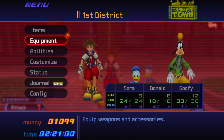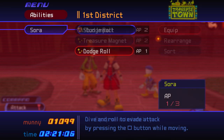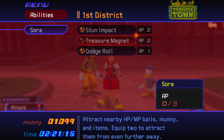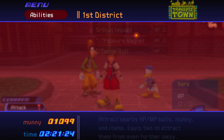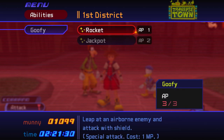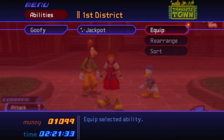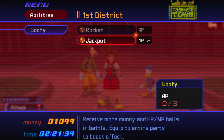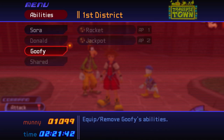Now that the trio is formed, a lot of stuff is opened up. First off, need to put this on immediately — Dodge Roll. I love Dodge Roll, my beloved. We did get Treasure Magnet, and that sucks in all the money and HP stuff. Don't have enough AP though, so we're just gonna have to wait till we get more of that. Donald has no abilities right now. Goofy, however, has Rocket and Jackpot. Rocket is a move; Jackpot makes more stuff appear in battle.